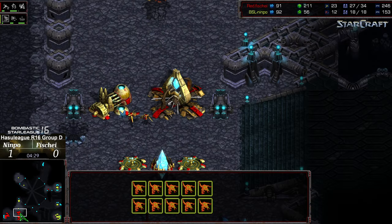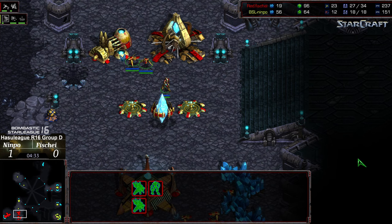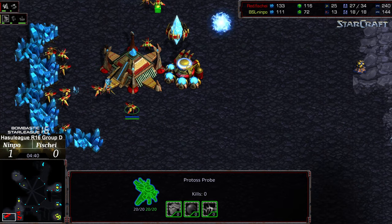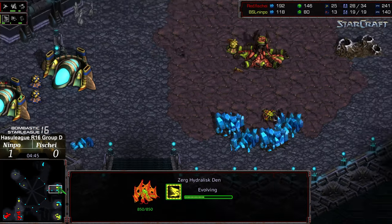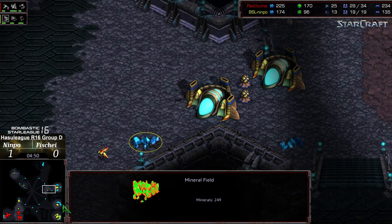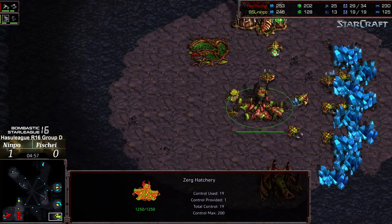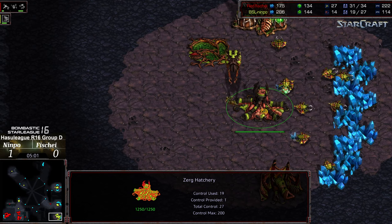Being able to take down that assimilator back edge and come from the high ground — although I believe this is still flat — point being, you can get multiple angles of attack with your Hydralisks, which is advantageous. A Stargate is being built at the main. Hydra speed is about halfway finished. The probe looks like he was kind of making aim to wander in. Still no saturation to the Hydra den. This is definitely going to be a Hydralisk bust for sure. Nympho also looked like he supply blocked himself for a second, but this is going to be pretty rough.